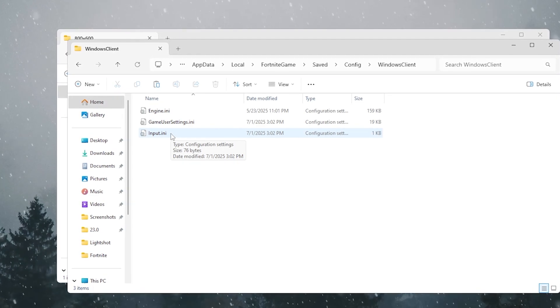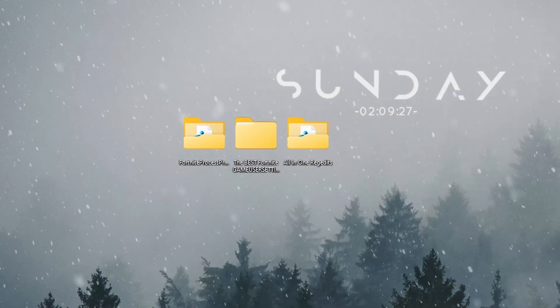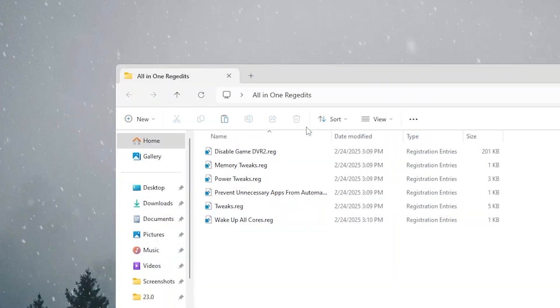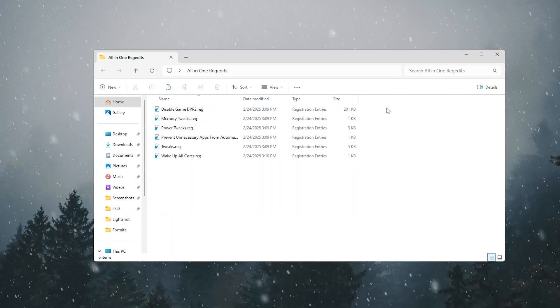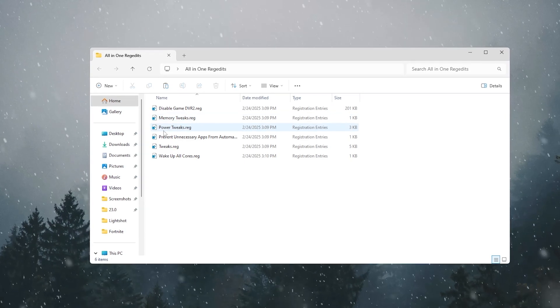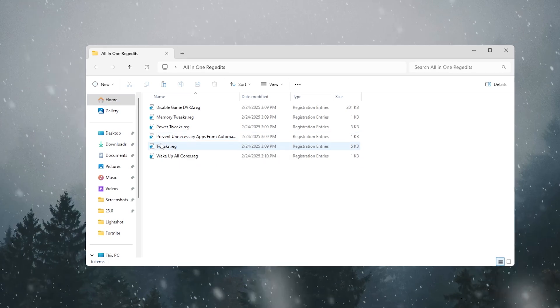Close that folder. For the next step, we have all-in-one registry edits. Open the folder — inside you'll find registry files for: disabling Game DVR, memory tweaks, power tweaks, preventing unnecessary apps from auto-starting, and general system tweaks.